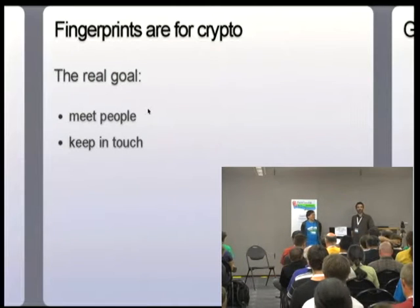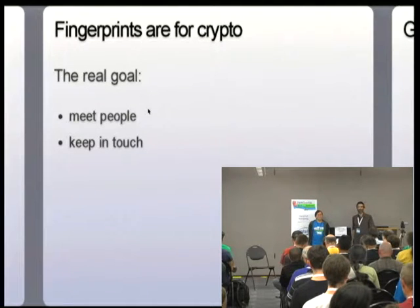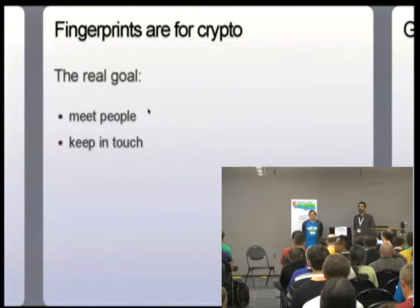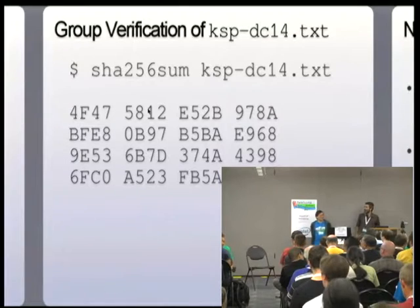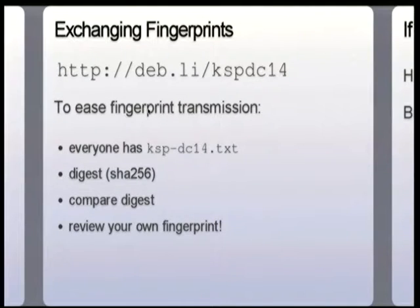Another option for some people: if you don't have the fingerprint in front of you, you can write down the fingerprint that we are all going to consent on shortly, and then you can later fetch the file and try to verify the fingerprint that way. You'll need to have an exact copy of the file. The URL is deb.ly/kspdc14. That was a random URL string from the URL shortener, but I was using Dual EC DRBG.